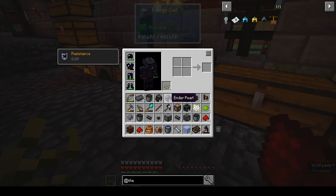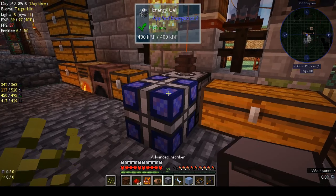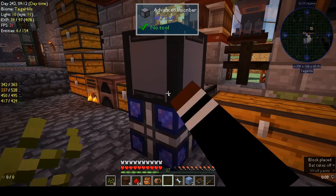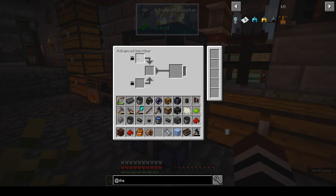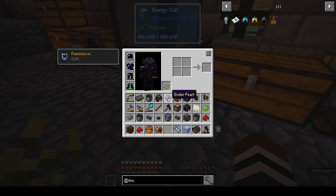We need to put the inscriber back on. We have the advanced inscriber, which I think is better, and that has a cool animation on it. Let's see if that's going to show us recipes — maybe we do need the regular inscriber as well.